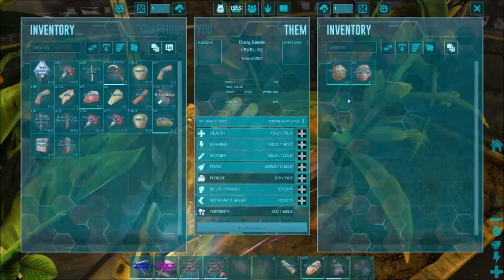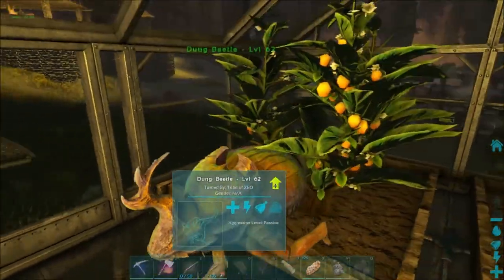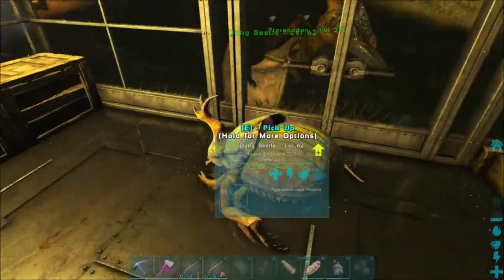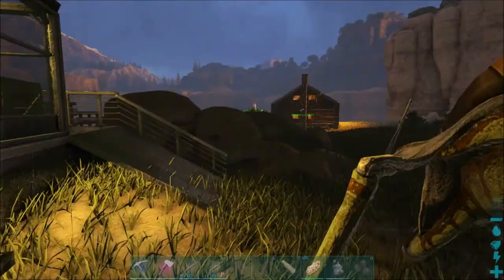We have this dung beetle still not producing anything. I've tried all sorts of different things: unclaiming, reclaiming, putting it off Wander, then back on Wander again. Nothing's happening, I can't get anything to work on this one or the other one as well. So they're kind of useless, but we got that.